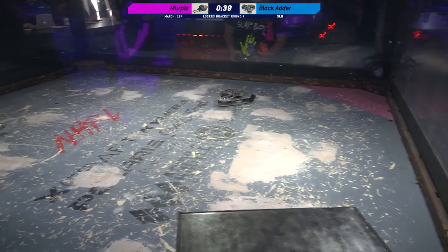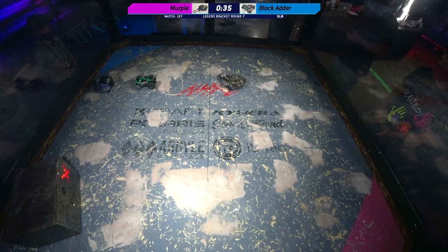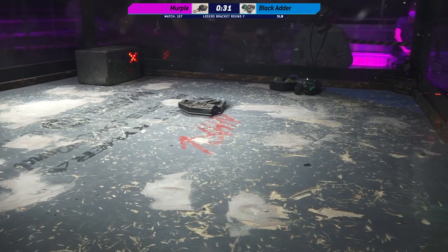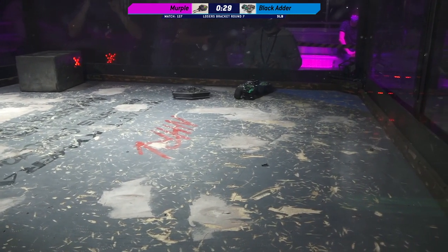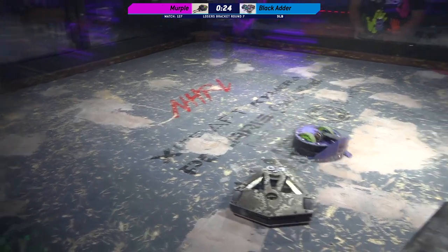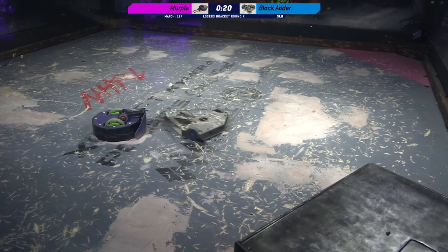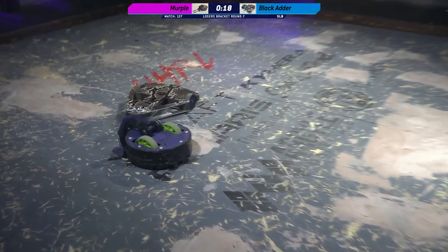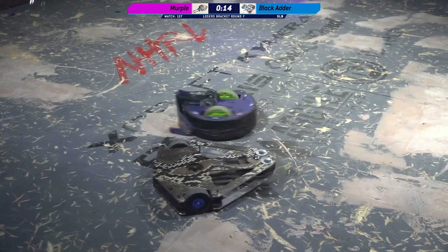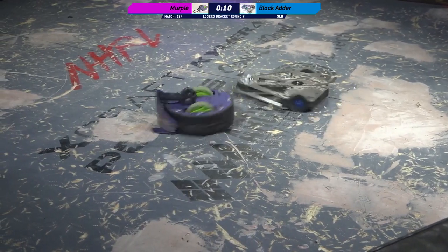Merple's front wedge is still attached, but it's up higher — it's definitely bent out of shape, not where it's supposed to be. He might be trying to avoid rubbing on the ground to get better traction, or it might have just gotten a little distorted. 20 seconds left here. These are two incredibly tough robots — no secret why they've only lost one each, and they are both in round seven of this competition.